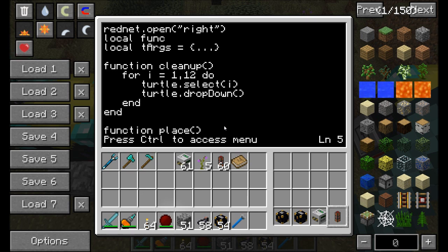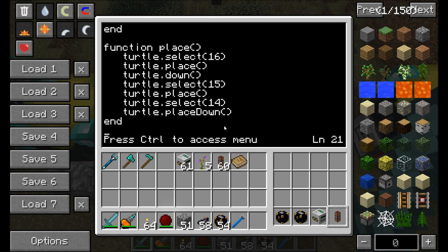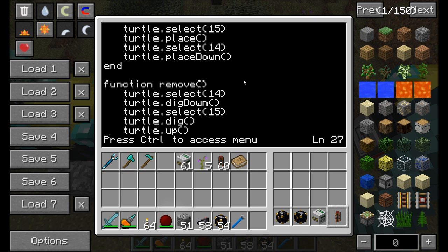Several functions here. First off, we've got the place command. It takes slot 16, places it, moves down, takes slot 15 — the mining well — places it, and then takes slot 14 and places it below. So that's the ender chest. That's the function that runs when the miner is placing down the mining wells. The remove function does the exact opposite: it takes slot 14 and digs below it, picking up the ender chest; selects slot 15, digs in front, picking up the mining well; moves up, selects slot 16, and digs forward again, picking up the redstone energy conduit.